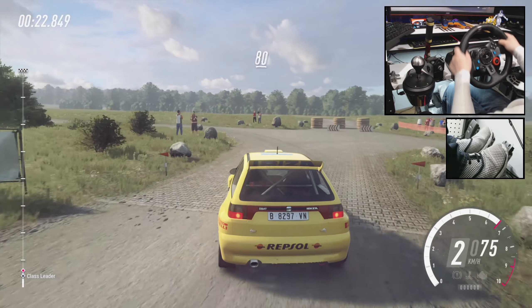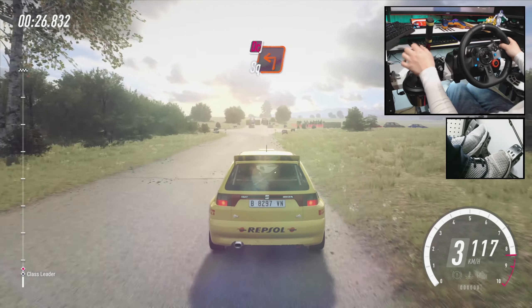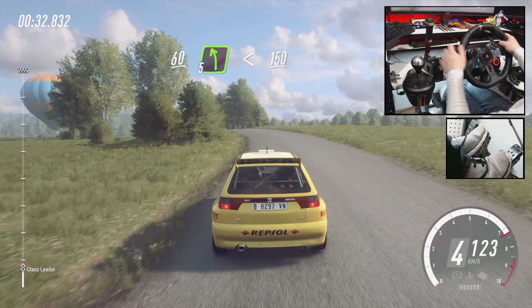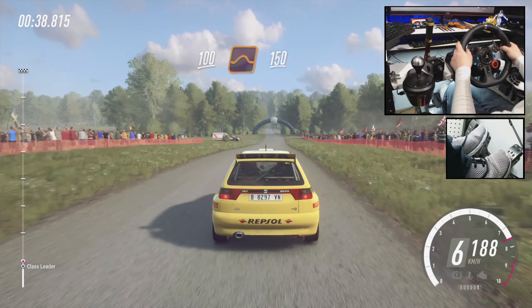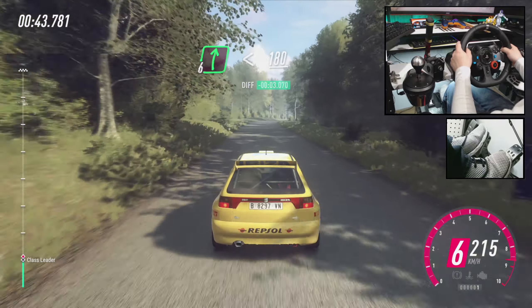80. Turn unseen square left. Don't cut. 60. 5 left of a crest. Opens 150. Flat crest, 100. Flat crest and jump, 150. Long flat crest and 6 right. Opens of a crest, 180.